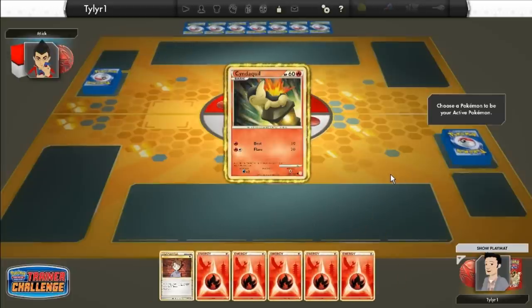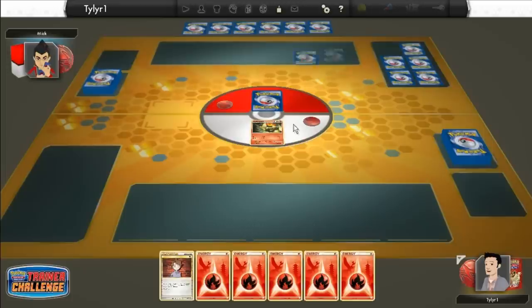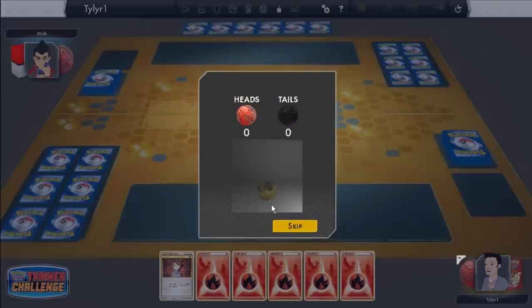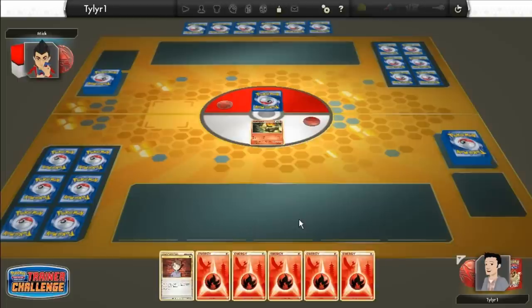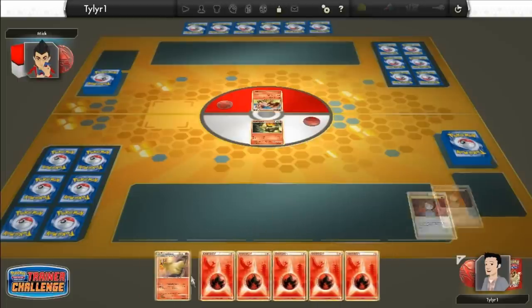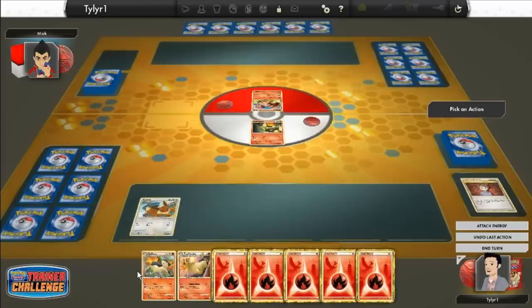Oh wow, I started off with only a Cyndaquil again. What is up with that? That is not even good — that's like the same exact thing as my first game. Heads, that means I go first I think. And we got a Typhlosion to start off with our first draw. So we're going to draw a Bill — hopefully we can get some more basics. Oh look at that, we have the Coral Lava and the Typhlosion right off the bat.